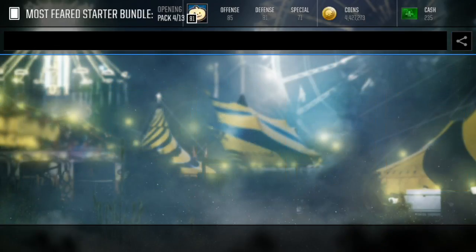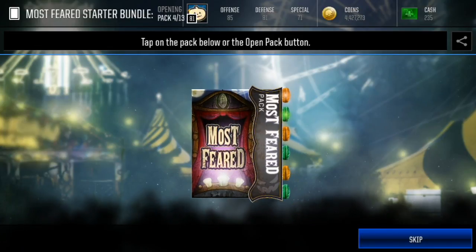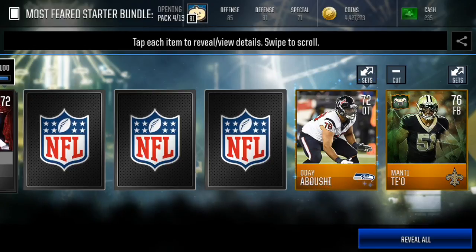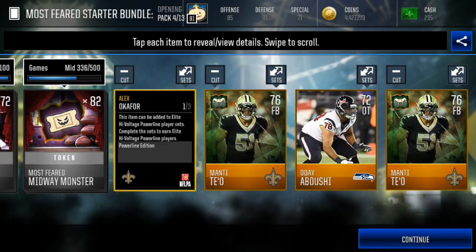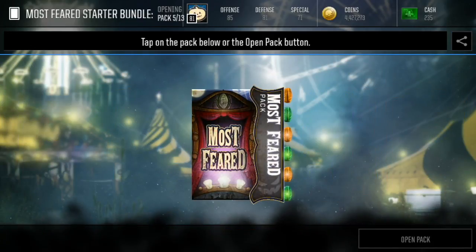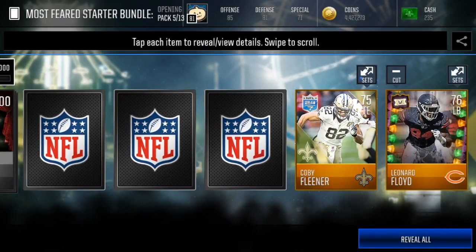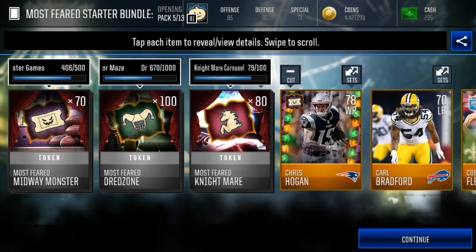Let's keep it going on to our fourth Most Feared pack — we're halfway through the regular Most Feared packs. Come on, give me that elite Most Feared player. There's Manti Teo, and oh, we got a power line player that's auctionable! I think the power line players go for a ton, so we got Teo twice in that pack — that's pretty crazy. Not sure if I'm gonna sell these players. There's Kobe Fleener, Leonard Floyd, Carl Bradford, and Chris Hogan.